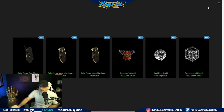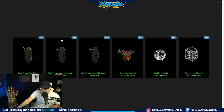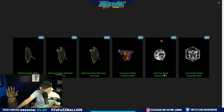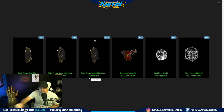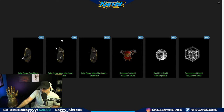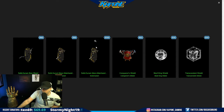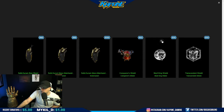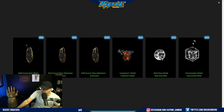I am new to the game so I'm not super familiar with everything, but here's what we got: some solid Arum Bow Shards, Mace Main Hand Shards — you need a few shards to put a piece together — a Conquer Shield, a Skull King Shield, and a Transcendent Shield. Here's the Bow Shard — look how beautiful these are. The Mace Main Hand Shard, really beautiful, I like how it's encased like that. The Conquer Shield, Skull King Shield — that looks sick — and the Transcendent Shield, beautiful too.